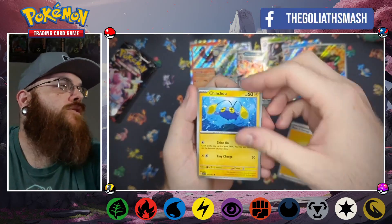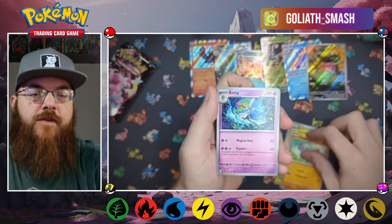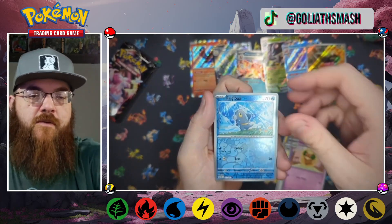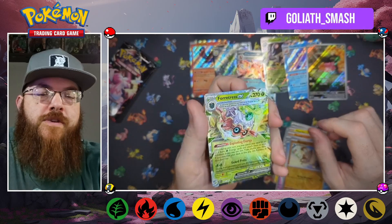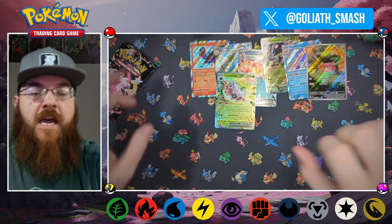Eleventh pack: energy, Chinchou, Pinecoe, Pikachu, Fanfi, Corelia, Everyone's Backpack, Whimsicott, reverse Frigidex, reverse Mankey — another Fortress EX, like the tenth one of those I've gotten.